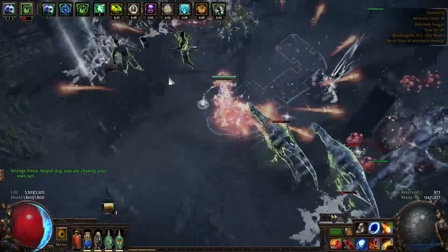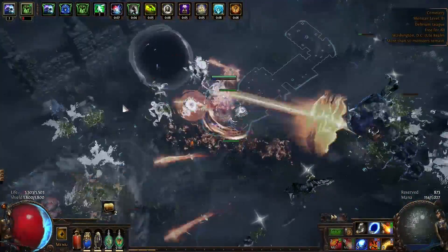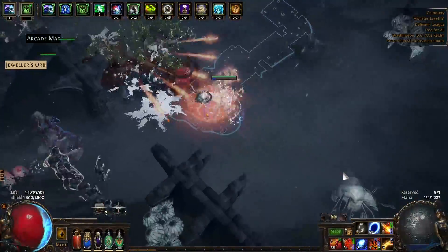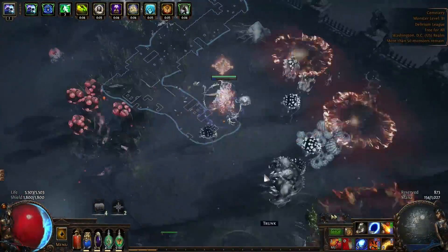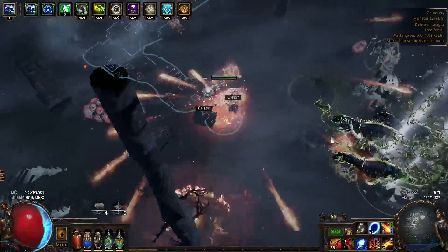I pushed the character to endgame, killing Conquerors, Cyrus, and even 20 waves of Simulacrum with less than 10x invested. It may not be an overpowered herald-stacking guardian, but it's a ton of fun and I can definitely recommend this build to anyone looking to smoothly clear all content on a tiny budget. For those of you that missed my build diary, here's an overview of the character.